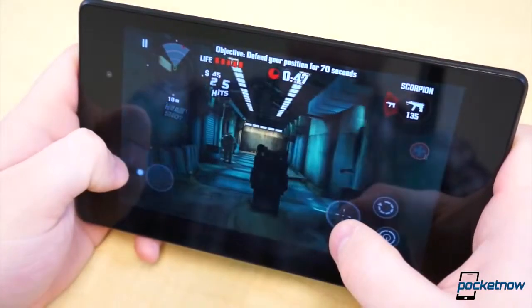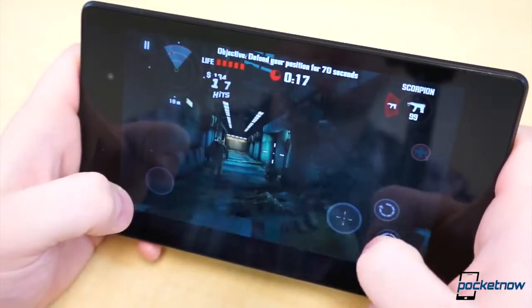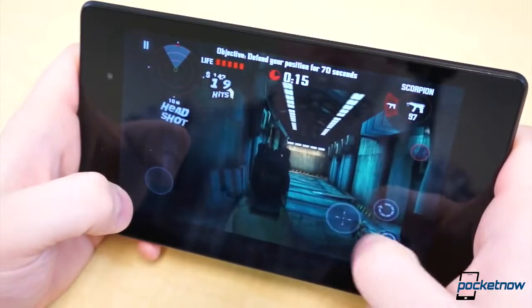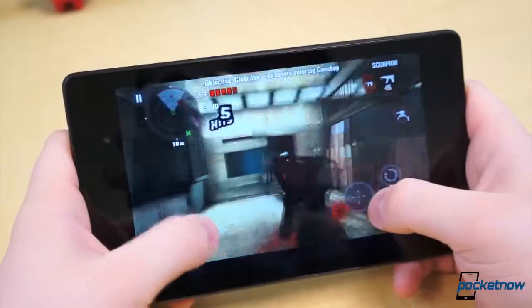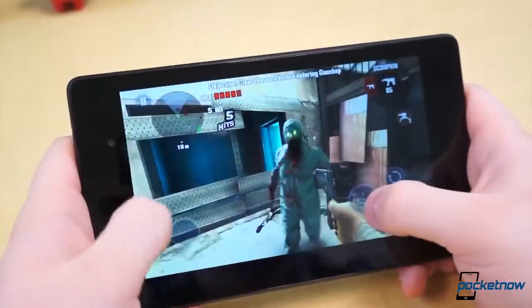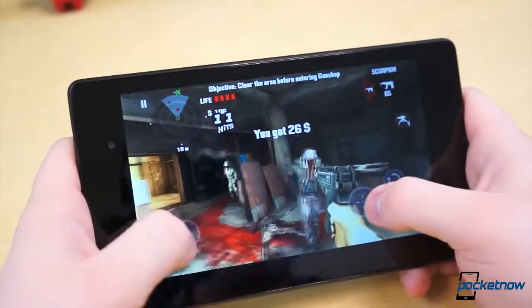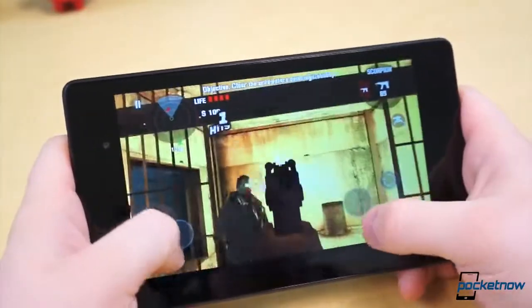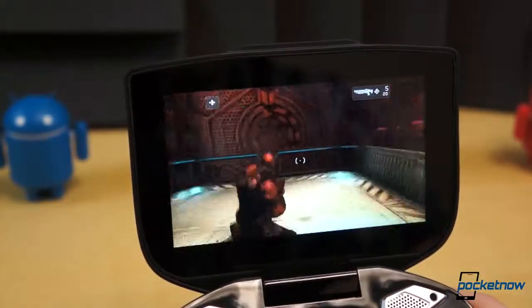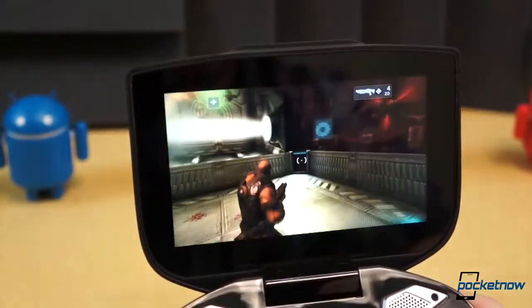Dead Trigger is also free to play, and it's more along the lines of your standard zombie survival game. You're in the midst of a zombie apocalypse, and you have to navigate your way around a city overrun by the undead. Basically shoot everything in sight and stay alive. There are oodles of guns and other unlockables. We're not necessarily a fan of the freemium gameplay, but this one in particular is awesome. And if you're looking for a third-person shooter with similar mechanics, be sure to check out Madfinger's other popular title, Shadowgun.